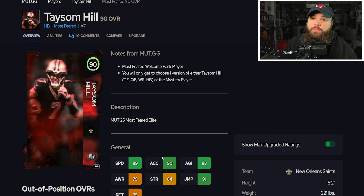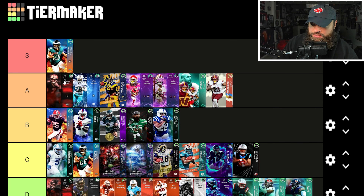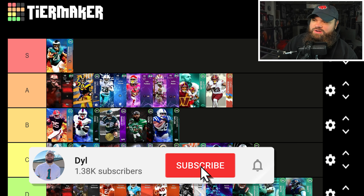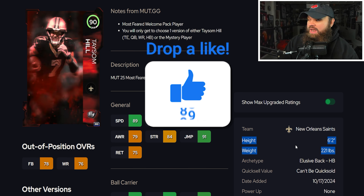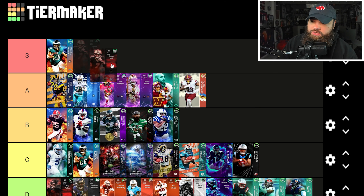Taysom Hill gets all 32 team chems. If you have him on a theme team, I'd put him S tier. As a base card — which is what I base every list off of — he is A tier and one of the best in A. His strength is his player model: 6'2", 221 lbs is a different type of running back model, and like Antonio Gibson, that leads to him running really great routes out of the backfield.